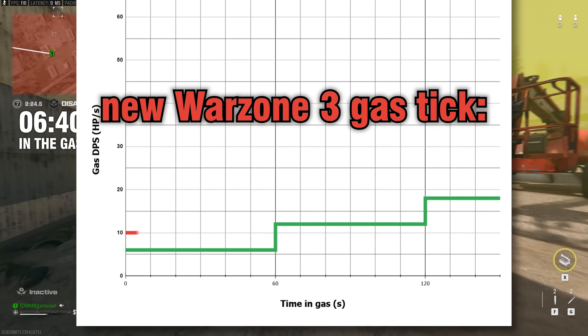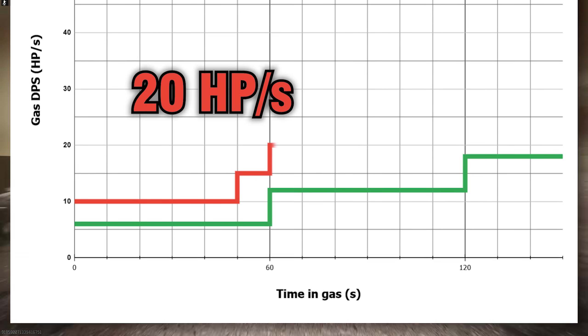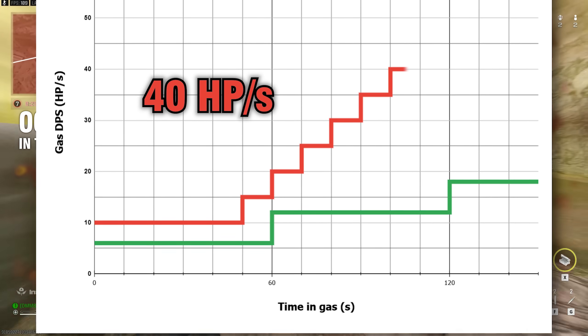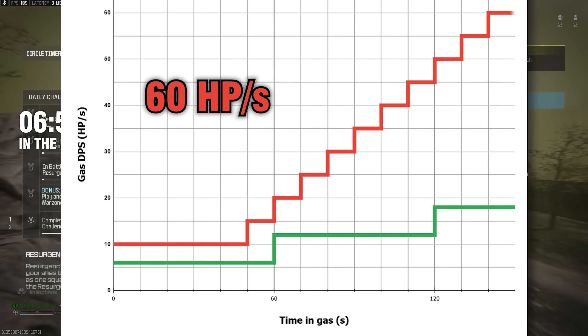The gas damage still starts off at 10 hp per second and stays like that until the 50-second mark, at which point it rises to 15. Then it continues stepping up by 5 hp every 10 seconds after that. This is a more aggressive gas tick than we've ever seen before in Warzone.